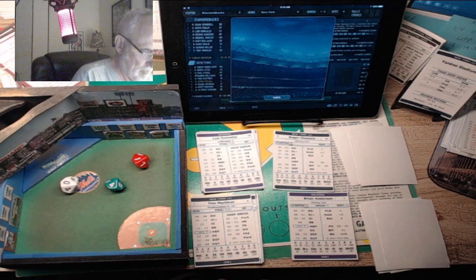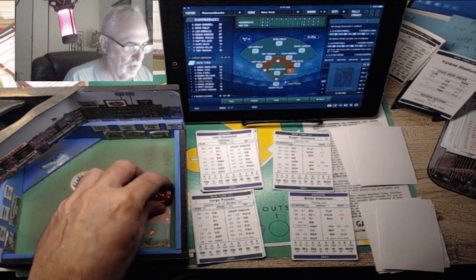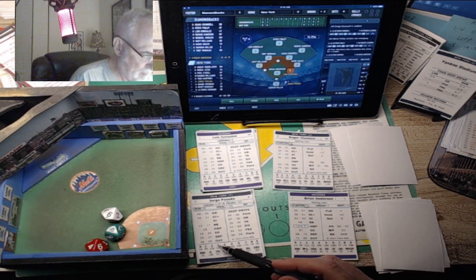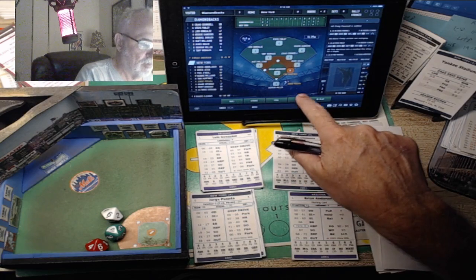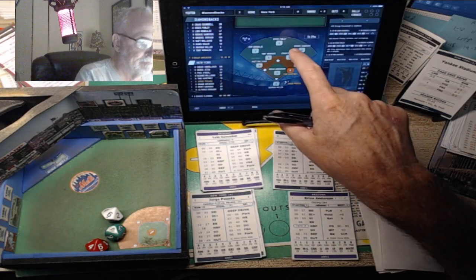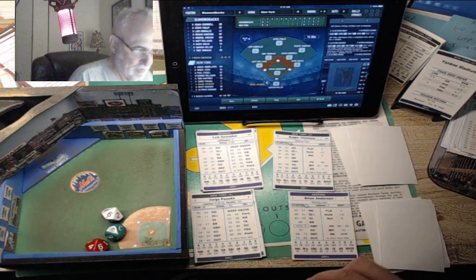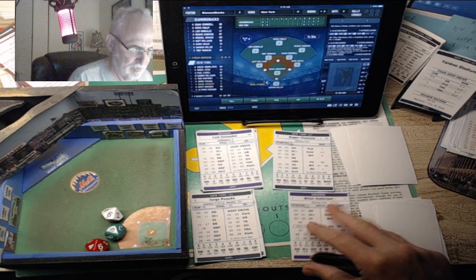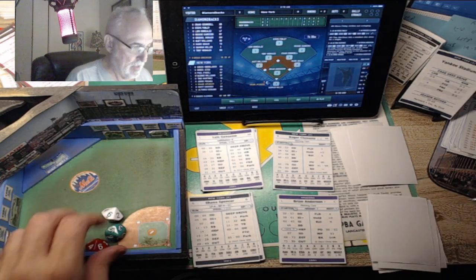The Yankees' Posada is not a threat to steal, so we don't have to worry about that. The pitch is a 46 - a five, hard-hit ball to second base. They turn it - four, six, three, double play. It's a hard ball hit at one of the infielders that turns into a double play.